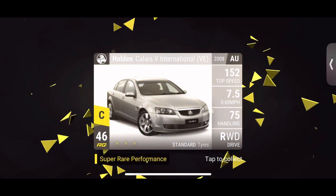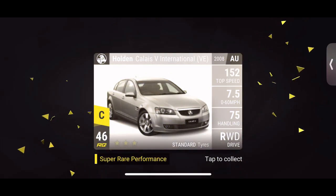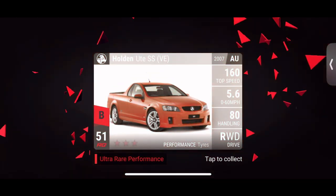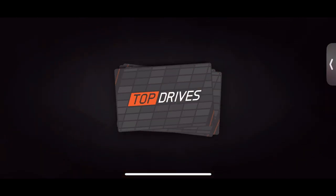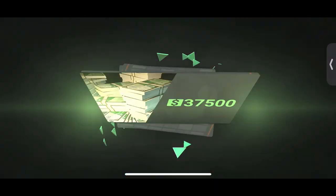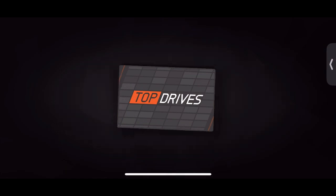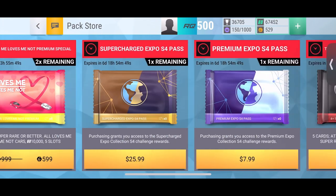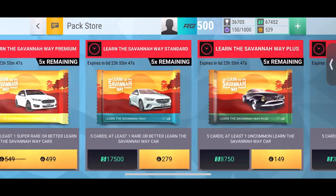Now I'm going to hopefully get a nice car. Let's see that ultra rare ute first - the orange one - yep, all right, good. Now hopefully we can get something good afterwards. I will take that ute SSV Red Line - it's just a faster version of the orange one. That is actually a pretty nice car. I don't think that'll be enough to win the hard tune-up challenge though, but I will take that.